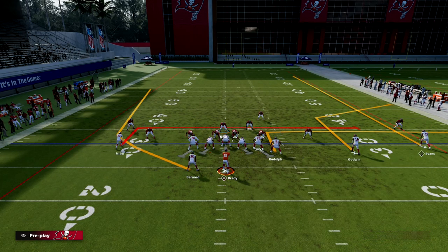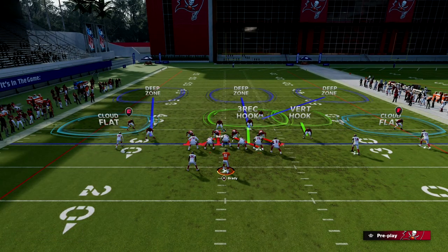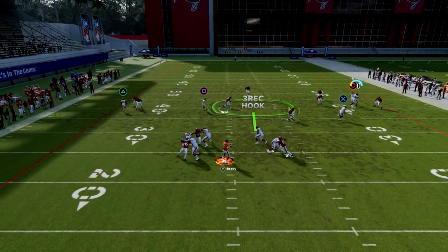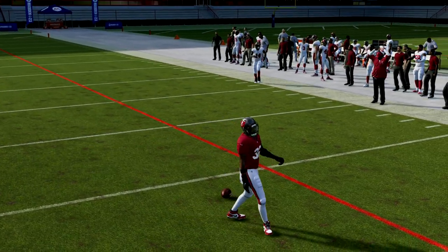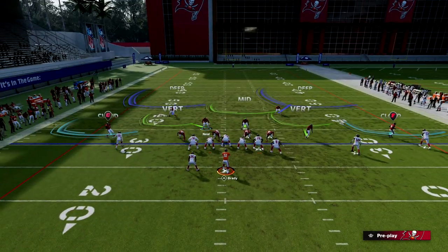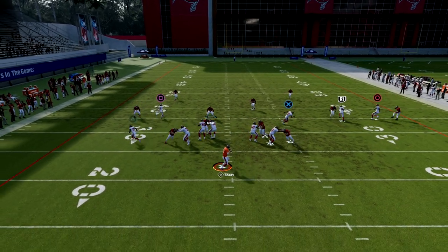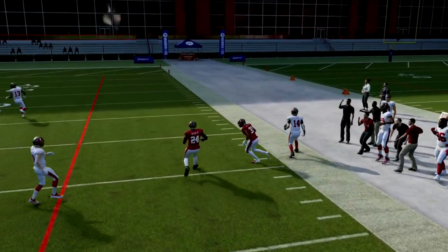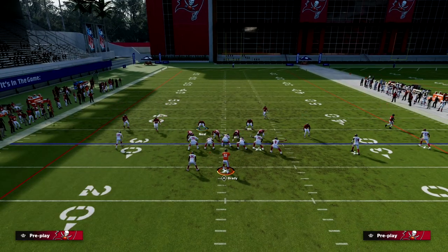Let me go to another play — a traditional flood concept like Scat. This does a really good job of forcing a checkdown to the flat. This corner should be bagged every single time. The reason: cloud flats aren't pressed. If I press the cloud flat, the corner absolutely shreds to the sideline. When the cloud flat is backed off, he gets so much more depth and is so much more effective.